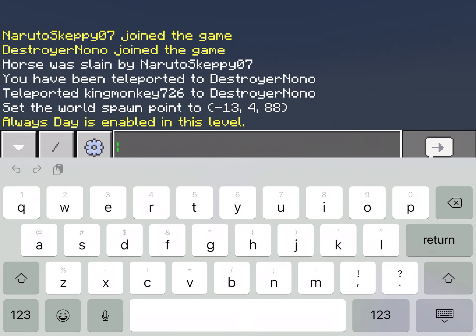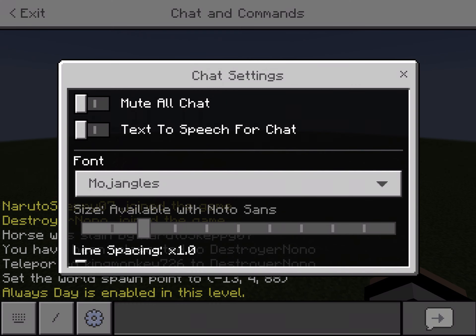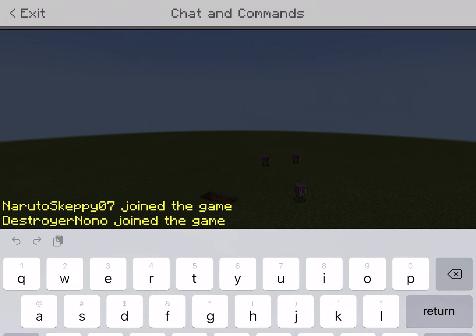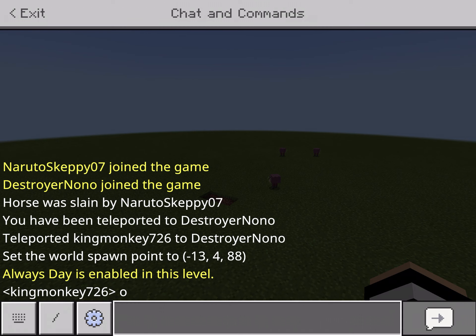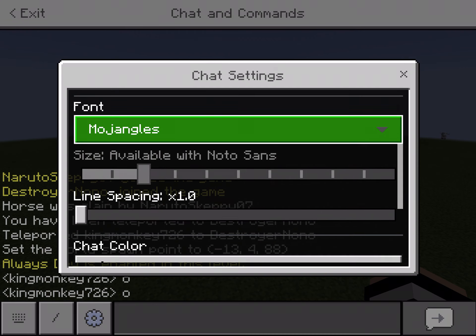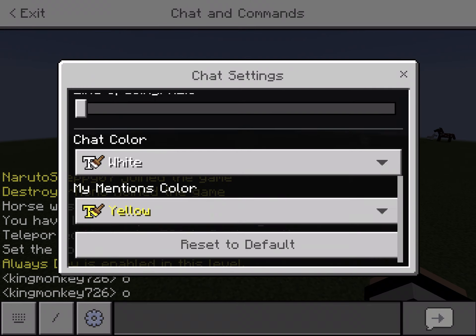There's a chat section but there's not much point if it's just you. In settings you can Mute All Chat so you can't see anyone's messages — useful on a server with random people. Text to Speech is also there. You can change fonts; I'll do Mojangles which is the normal one. You can also change chat color — Aqua, Red, whatever you want.